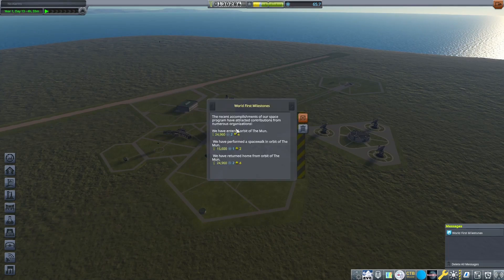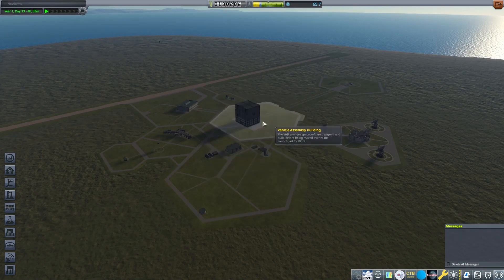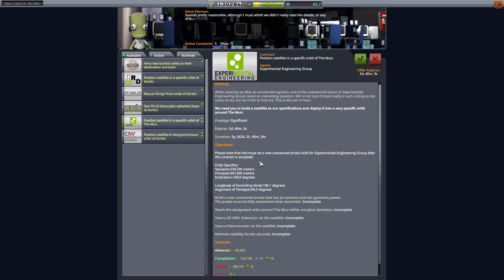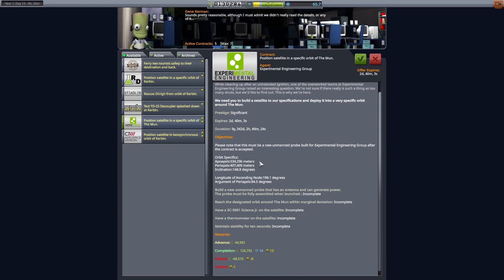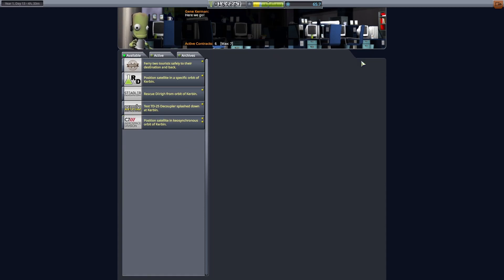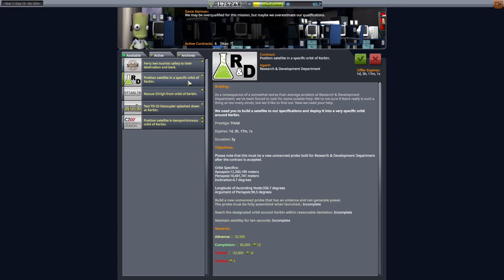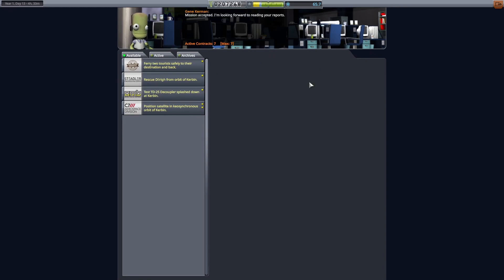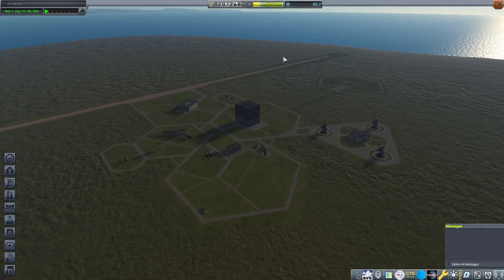So what did we get here? Entered orbit of the Mun, performed a spacewalk, returned home from the Mun. So we didn't actually complete any missions here. But we got a new one — position a satellite in a specific orbit of the Mun. We could do that, but we don't have a probe core yet. We could take this contract though, because it does expire. Let's grab that. Another rescue mission, another tourist mission, a satellite around Kerbin — that could also be good. We can grab that too. Okay, perfect — that gave us a little bit more money.